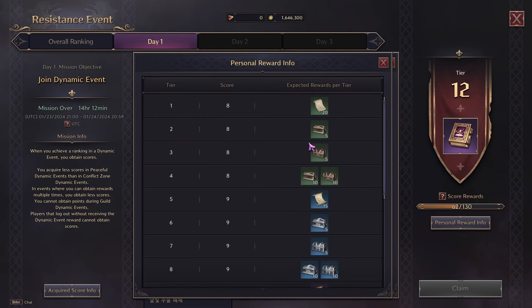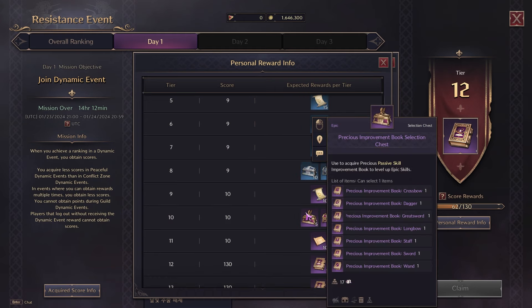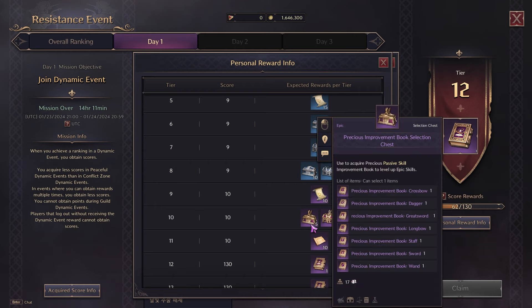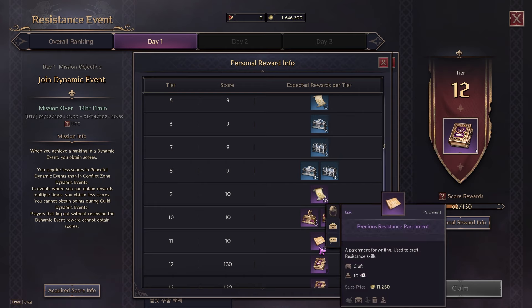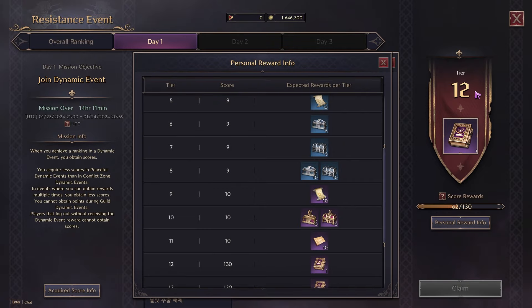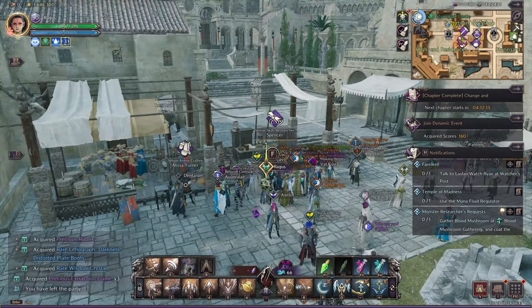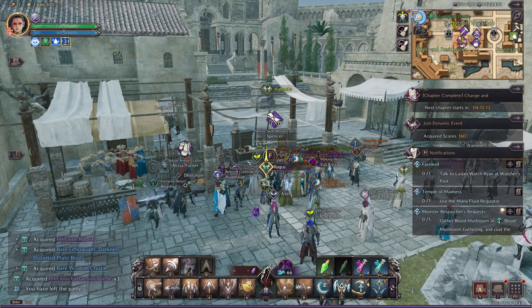The last thing to note is you also get your own personal rewards by filling up the tier that you are at. Depending on the tier you reach, you get your book. So even if you participate in a random event or a couple of different events, it won't take you too long to at least get your first precious resistance parchment.